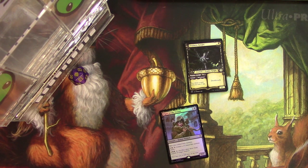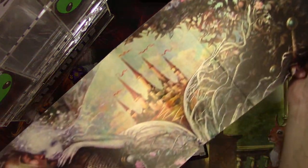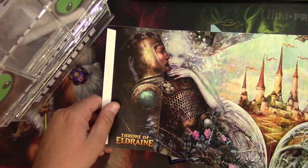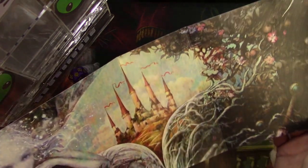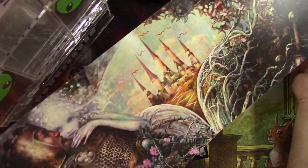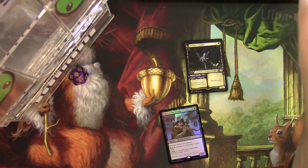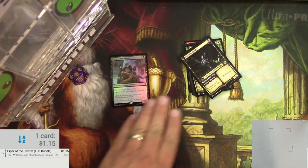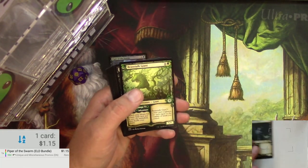I'm back, but first I wanted to show off the inside of this bundle package — cool artwork by Seb McKinnon, with a poor knight who has a spirit watching over him. Very cool, love it. I'm keeping this as a souvenir. Let's scan it up: already scanned my Piper of the Swarm, the bundle version — it's a buck fifteen. Foulmire Knight showcase version — 54 cents.